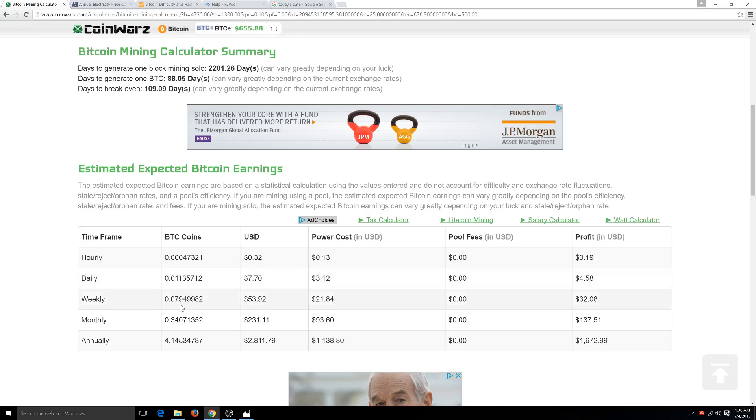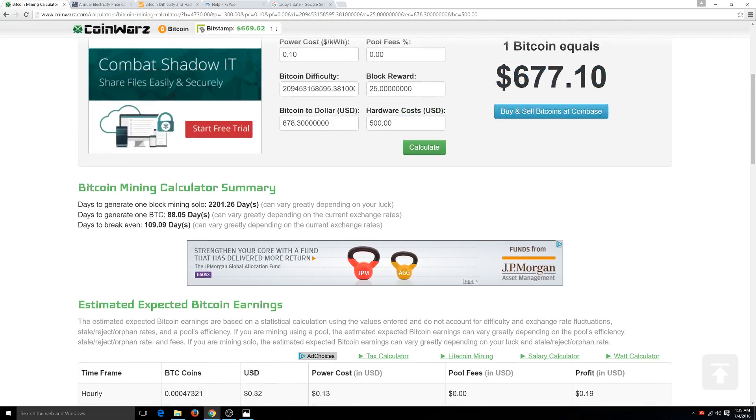Looking at weekly, you can get almost one-eighth of a Bitcoin every week. And you would get about 34% of a Bitcoin every month, so roughly one Bitcoin every three months with one Antminer S7.